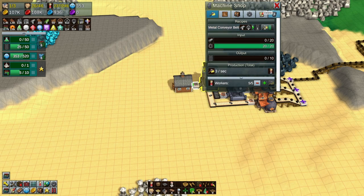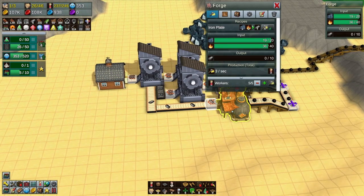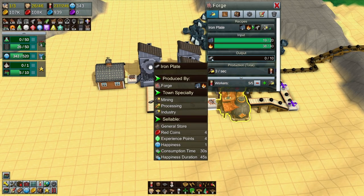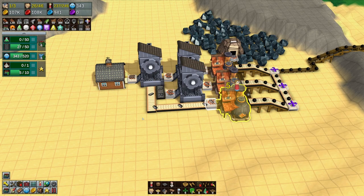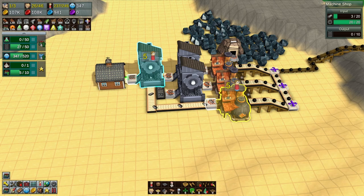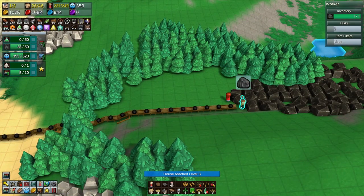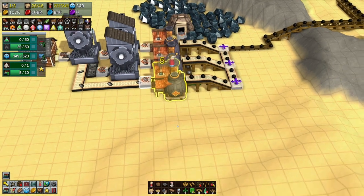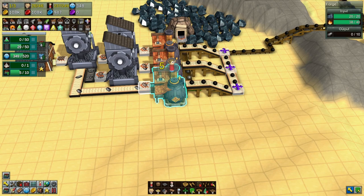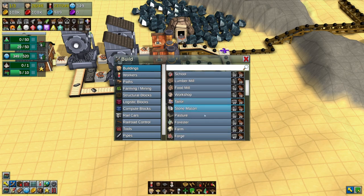Not quite enough. This thing is going to the max producing - we could set up another one and throw it in there to maximize production, but that's a damn good start. One wasn't enough and two is too many. We've got some workers going on here - let's drop down another forge and see what happens.